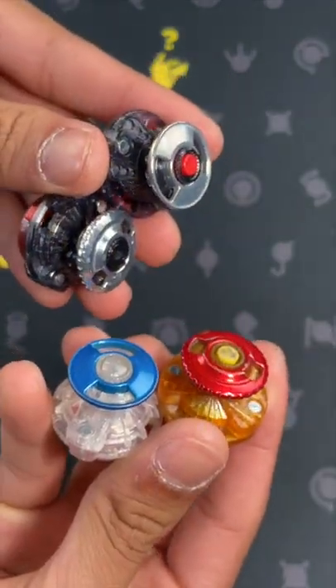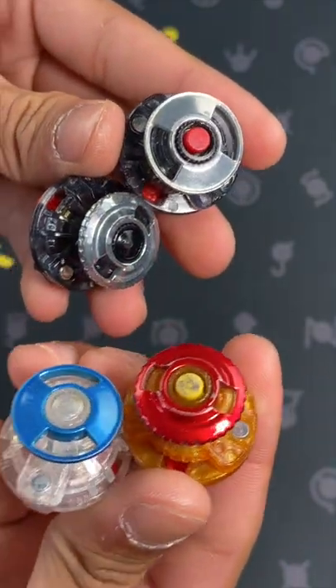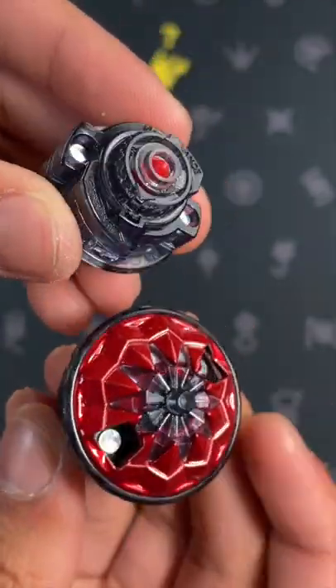This set has a bunch of amazing drivers. We have Exceed Dash and Zone Dash, along with really cool colored attachments for those drivers. We also get two new drivers, High Charge Dash and Dimension Metal — two really cool additions to this set.